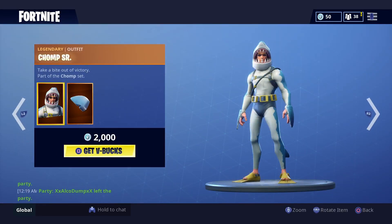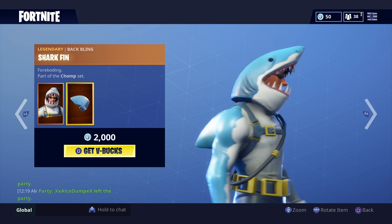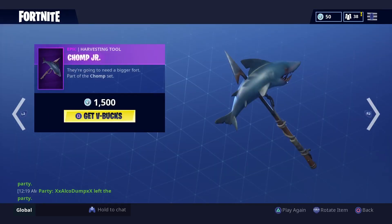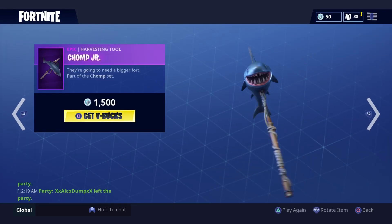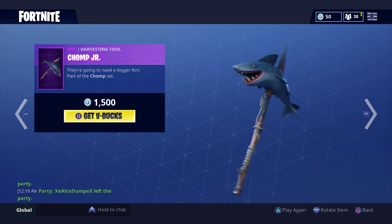Then guys we have Mr. Chomp Senior with the shark fin back bling — look at that, that is such a cool skin, I really like it. I would like to get it purely for the glider. Then we have the Chomp Junior — look at the Chomp Junior right there. Looking good, I'm liking it, it's sounding very good guys.